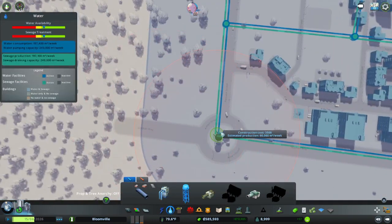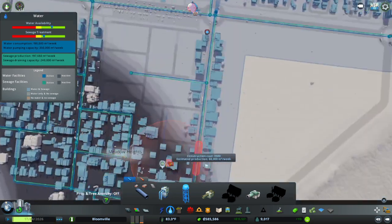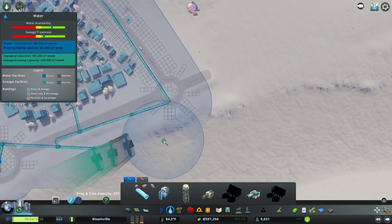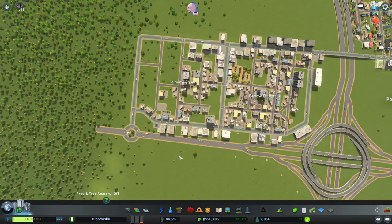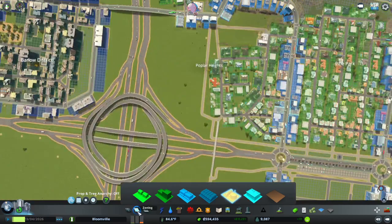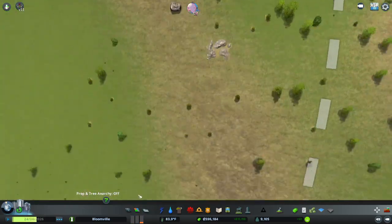I'm going to get a water tower on that roundabout to boost the water availability. I'm also going to get another drain pipe — more like a sewage drain, frankly. Industrial demand — but they can build if they want to. I'm not too worried about that.